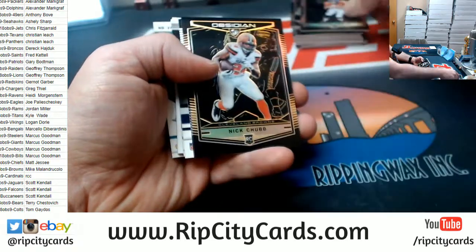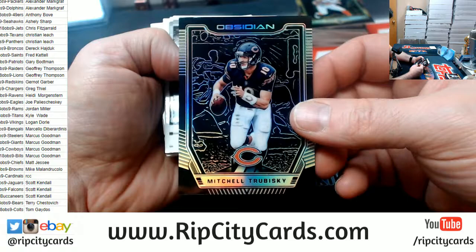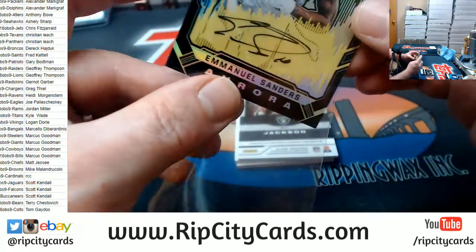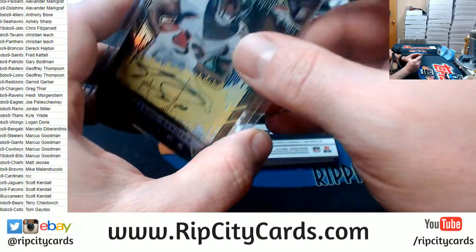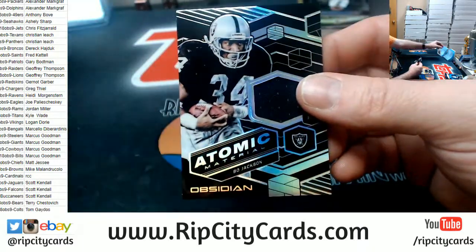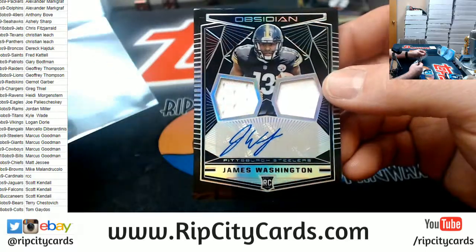Philip Lindsay to 75. Probably the smartest that's ever lived. A Nick Chubb to 50. A Biscuit to 100. Emanuel Sanders to 100 for the Broncos — I don't have the Broncos, so I don't care. A Bo Jackson to 100. A James Washington to 100, and I am crushed.